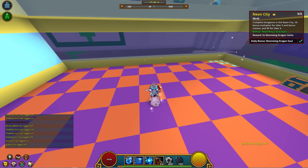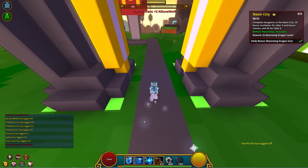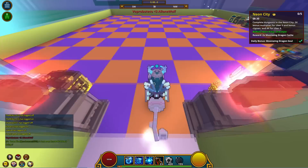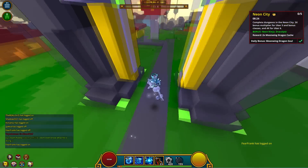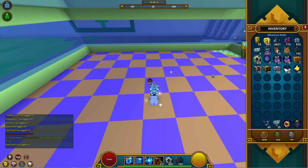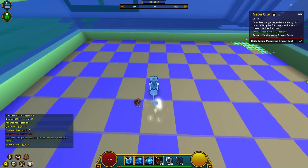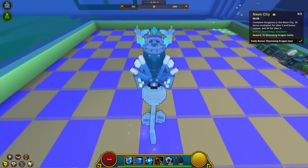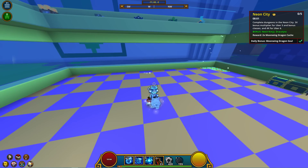Shadow Tower floors now have three arenas, down from four. So instead of five total floors including the boss, there are now four total — three arenas and then the boss. It's a little easier to farm the bosses, but you do get one fewer floor's worth of Shadow Shards. However, you have more frequent chances at boss mounts and loot.